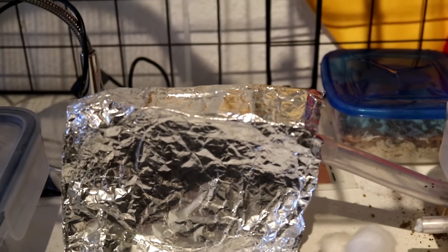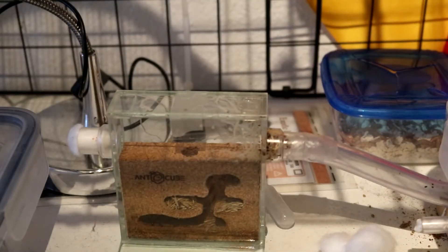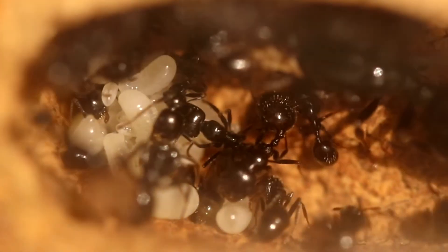I emptied the outworld so there wasn't sand all over the place, because they keep getting stuck and couldn't really walk. Now it's just an empty plastic container as the outworld, which is connected to the nest.